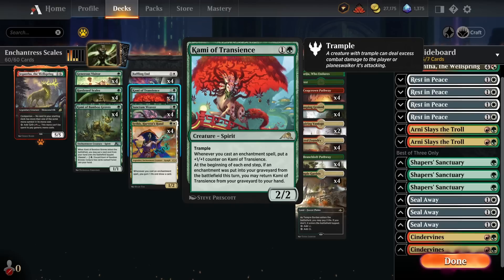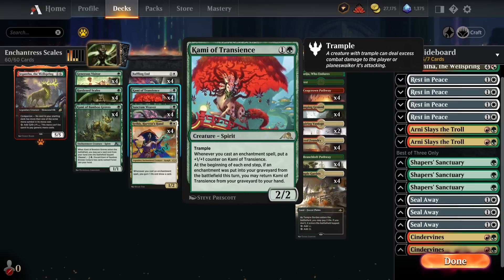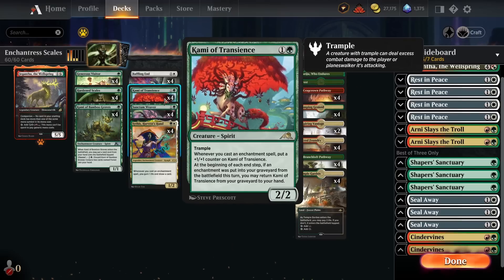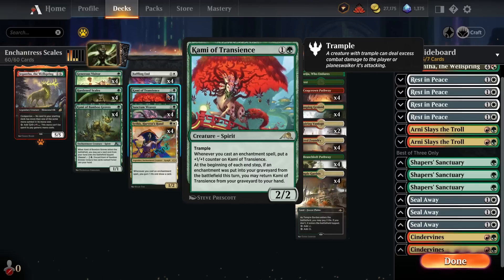The recursive ability is really big too. We have a lot of enchantment creatures — Kami of Bamboo Grove, Sanctum Weaver, and Sithis Harvest Hand — all must-kill threats. If the opponent kills Kami of Transients and then plays a Sithis or Sanctum Weaver, they're incentivized to kill those too, and since they're enchantments, we get Kami of Transients back when they die. Similarly, Showdown of the Scalds is a saga that sacrifices itself at the third chapter, which also triggers Kami of Transients to come back. It's a must-kill threat that we can just keep getting back over and over again.